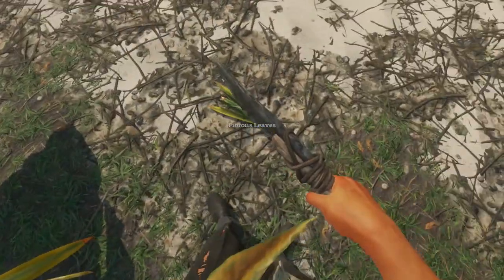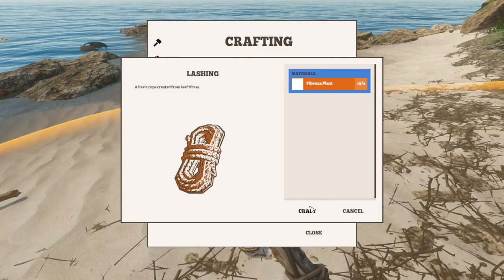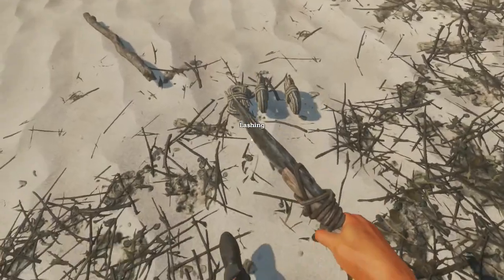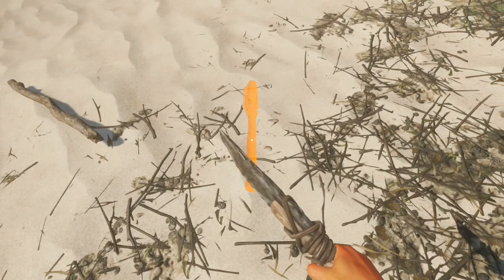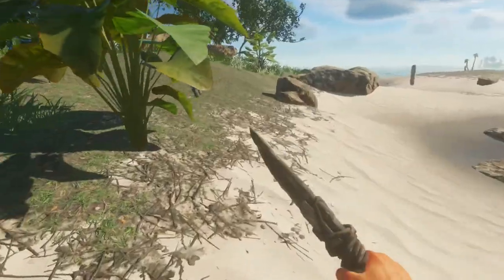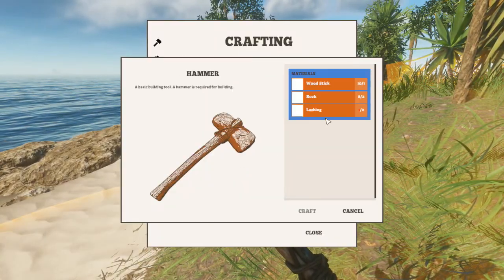Alright, we gotta get into some serious stuff now guys. Let's bring up the crafting menu. Let's make a lashing, let's make another lashing, can we make a third - let's make a third. Gather those back up. Can we make an axe? Craft - and we got an axe! We are surviving! Alright, let's see what else can we make - hammer, I need more lashing, okay.